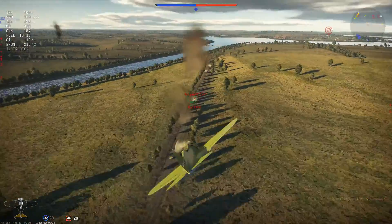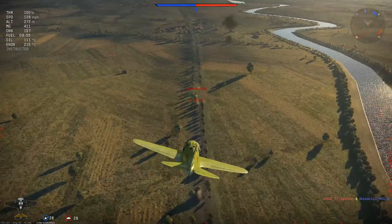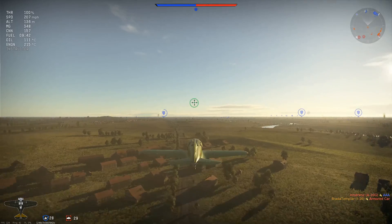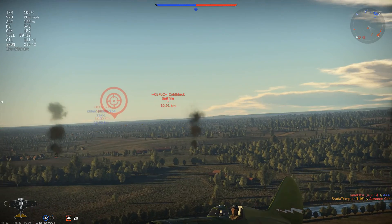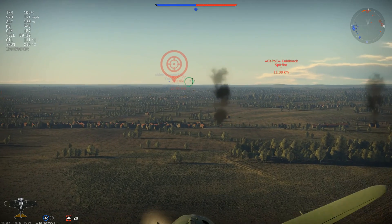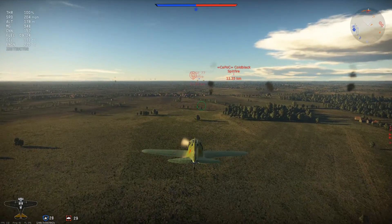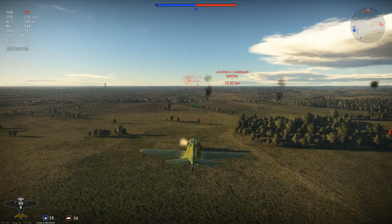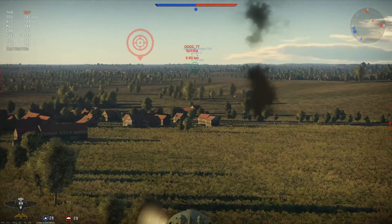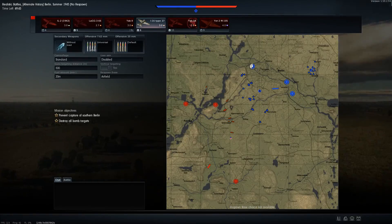I'm going to go shoot at some ground targets. Ground targets are worth a lot of points in this game and I think a lot of people don't realize that. But just as I was going around, I noticed it's only me and another Yak left on our team against three enemies, so I decide to go help my Yak friend — even though my ammo's about halfway through. He's trying to turn-fight Spitfires, which there's no way he's going to win, so I commit to taking out that Spitfire.